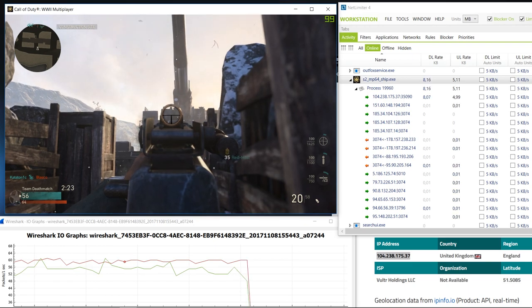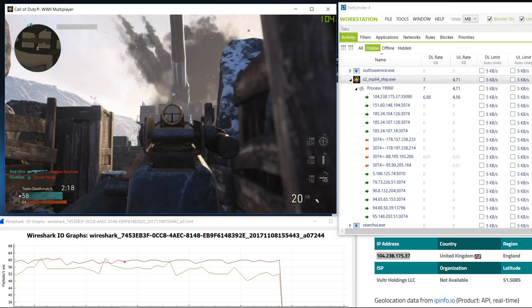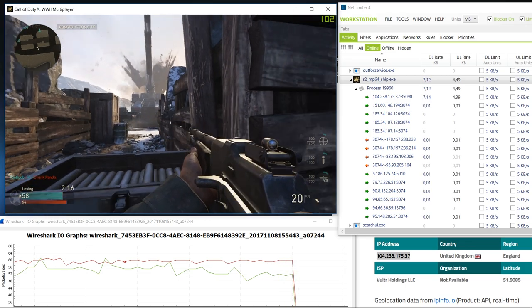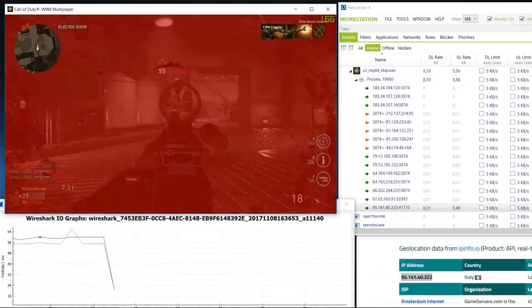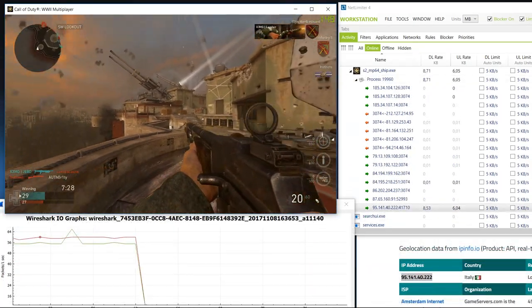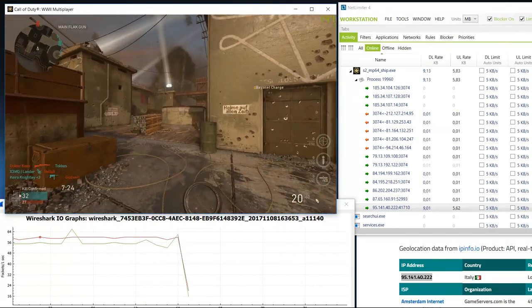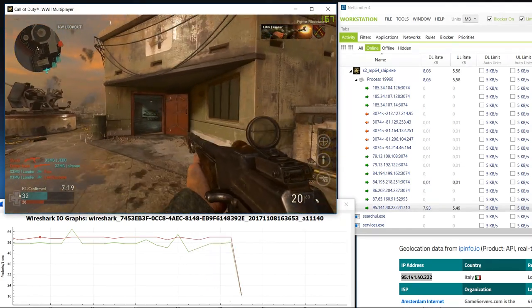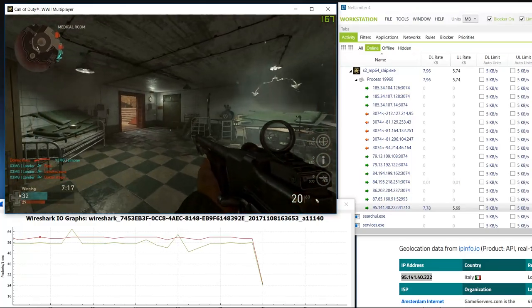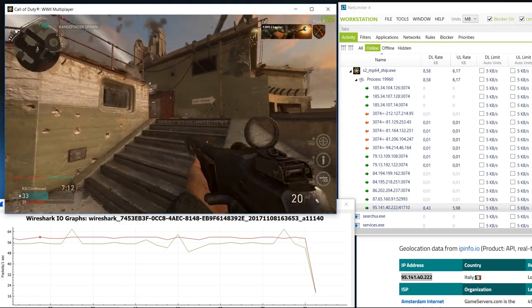But does it? To find out I joined a game server and then opened Wireshark to track how many packets per second are sent and received by the game client. As we can see here in the Wireshark graph, the servers from both Vulture and Gameservers.com do indeed send 60 updates per second to the game clients. However, a game client only sends about 54 updates per second to the game server, which is a bit odd as usually the send rate of the client at least matches the tick rate of the server. So Call of Duty WW2 does indeed use 60Hz now for their dedicated servers, as they would otherwise be unable to send 60 updates per second.